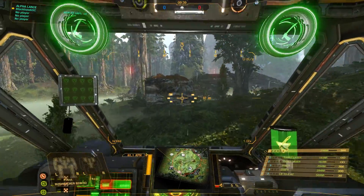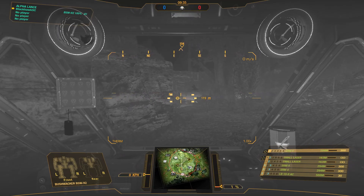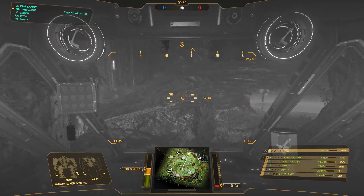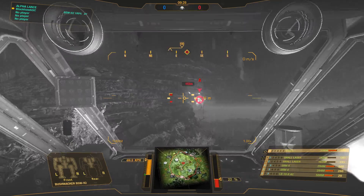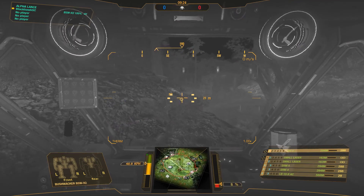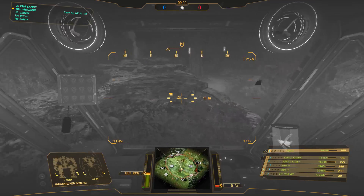Currently in unorganized QP and FP, brawling is fairly weak, and Solaris allows you to take out the Atlas for a spin without feeling guilty about it. What's been working for me, as you can see, are LBX, SRMs, and small pulse lasers. The only match I've lost today was when I was experimenting with a 9 NPL Black Knight, which required too much face time and didn't have enough sustained DPS.